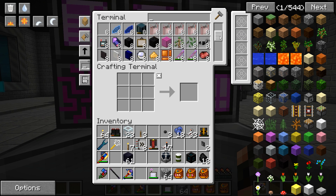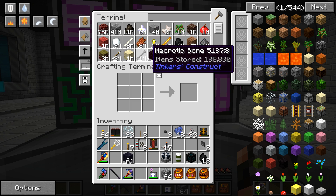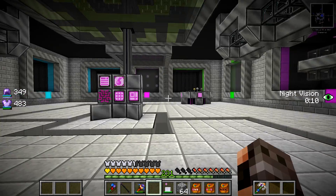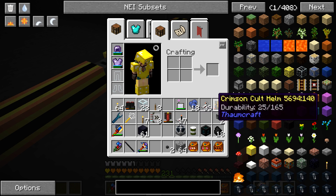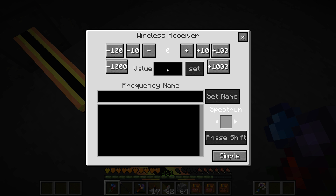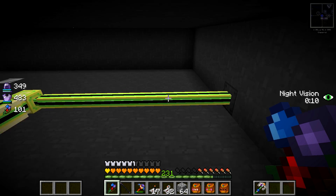I want to see what items are not in deep storage units but should be there — what items do I have a large quantity of that are currently blocking space on my storage drives but should be moved to the deep storage units? Here's a pretty cool idea. We're going to take all of these cables that go to the deep storage units and install a little toggle bus back with the cable. Then we're going to put down a wireless receiver to this toggle bus. We're going to call this frequency... 540. Frequency name: DSU Power. Set name. We're going to do the same for all of these cables — currently we only have three.